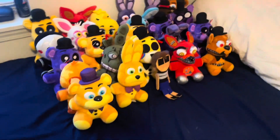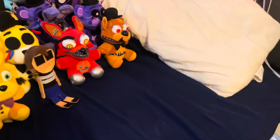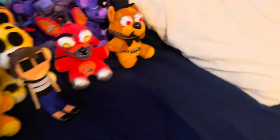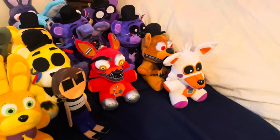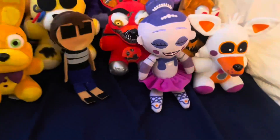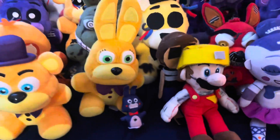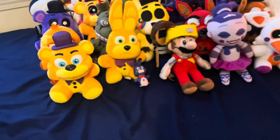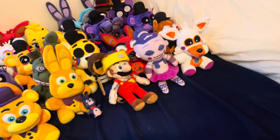FNAF 5 - I don't have that many either, so that's gonna be a swift one. First up we have my good man Lolbit, then we have my gal Ballora, Michael next to his younger brother Evan, and Bonbon. That's it for FNAF 5.